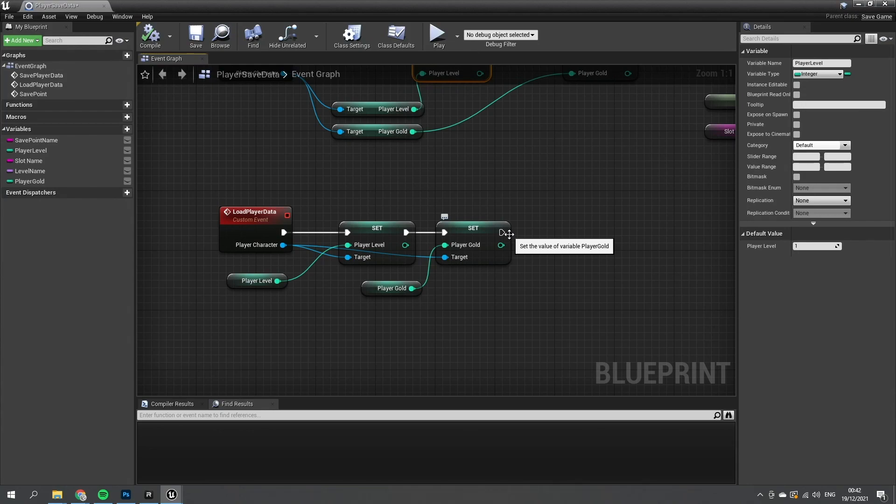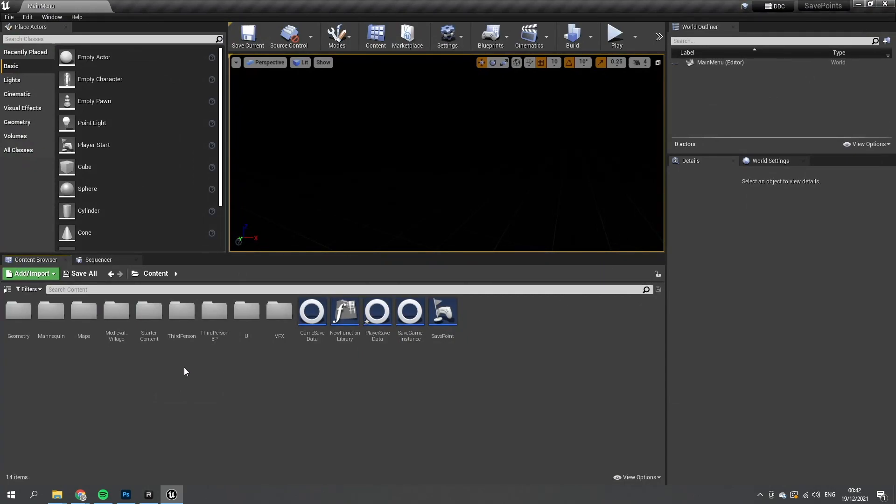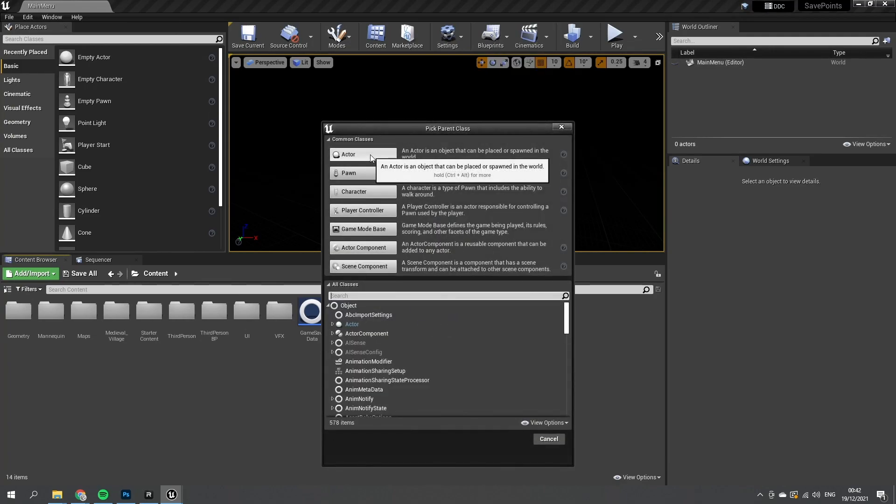Everything you copy over into save slots will actually be saved. Then comes the tricky problem of how do you actually save level data — the state of the level — so that picked-up items stay gone even when you reload the level. Let's get started by making a pickup item we can place inside our medieval village. I'm going to create a new Blueprint class as a new Actor.